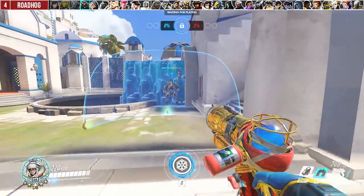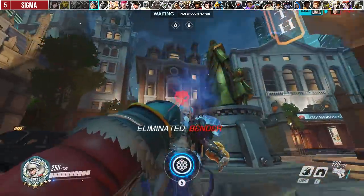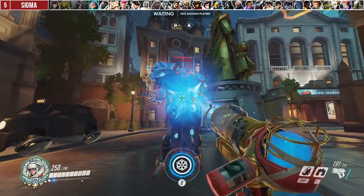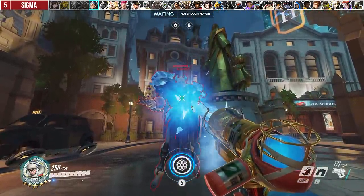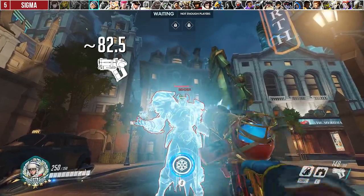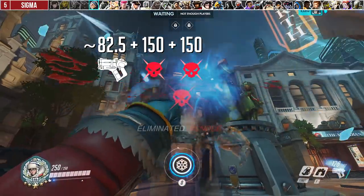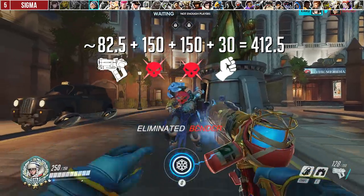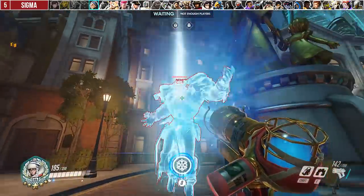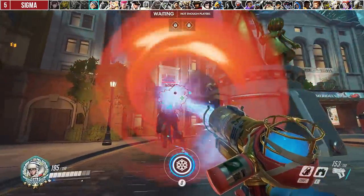Against Sigma, you can actually burst all 400 of his HP if you catch him with a full freeze. It takes 30 rounds of ammo to pull off a freeze; each round does 2.75 damage, so you do around 82.5 damage before they are frozen. Then you double headshot for 150 + 150 = 300, then follow up with a melee for 30 — total damage is 412.5. In general, you want to walk past the shield when possible and pull off the combo, along with just freezing him if he uses Kinetic Grasp since he can't stop you.